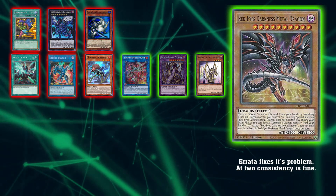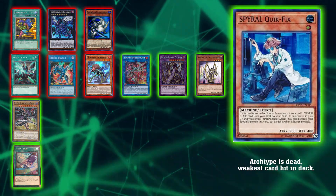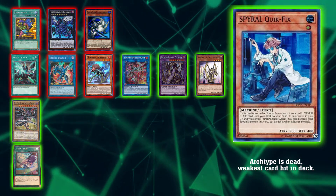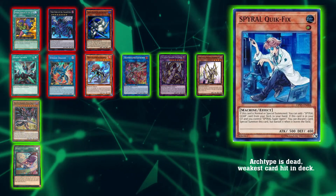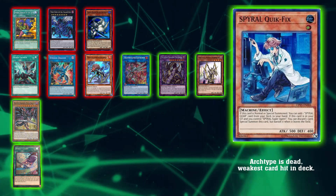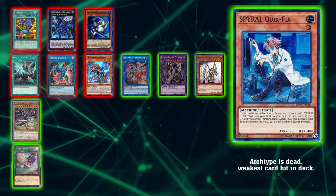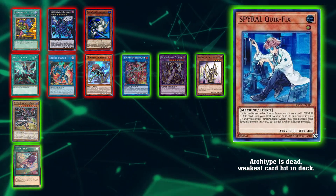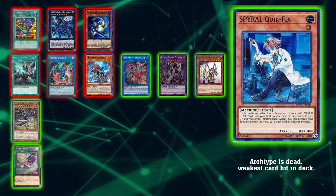Bringing us into our unlimited cards, starting off with Spiral Quick Fix. We all know Spiral Quick Fix from the Tay Day and previous formats — literally being able to look at the top card of your deck, call it, and get rid of it. We've seen the shenanigans it can pull off, but ever since they lost Master Plan and Resort, you just don't see it anymore. I feel like giving back Quick Fix doesn't make them too powerful again, but still just enough to be rogue and somewhat playable. That's why it's able to come back at two — it's probably the weakest one to bring back.